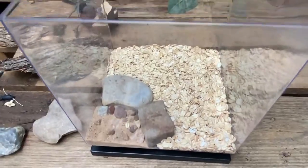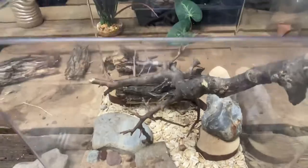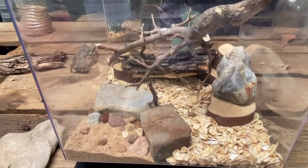We use sand and oats for our substrate. The sand is only optional — we wanted him to be like a desert king, so we went with sand and oats. These beetles love to hide and climb on things, so we used branches, logs, and some rocks for them to hide under and climb on.